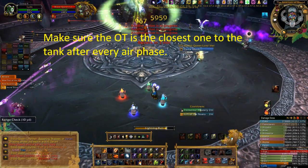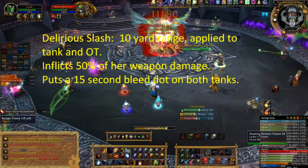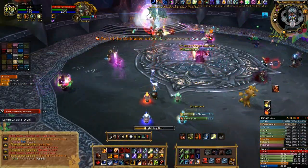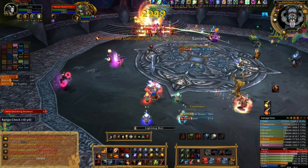Every 20 to 25 seconds, she will use Delirious Slash in front of her, which has a 10-yard range, inflicts 50% weapon damage, and puts a 15-second bleed tick on the target which does up to 6,750 damage every 3 seconds for 15 seconds. This ability hits both tanks.